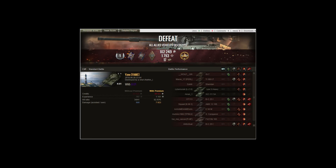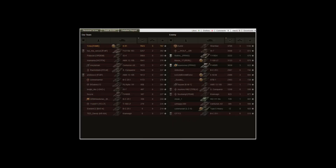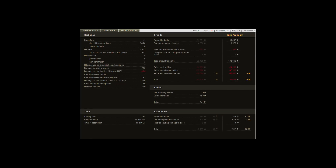And the result — high caliber of course, and a first class. 8171 WN8. He managed to get 7923 damage, 3 kills, and he makes it to 900 assist, 17 bonds, and 767 base exp. Very well fought at the end there. Looking forward to the next replay — see you guys soon.